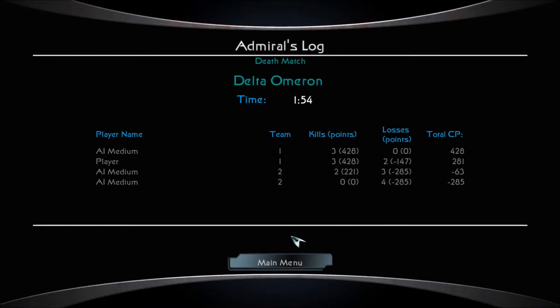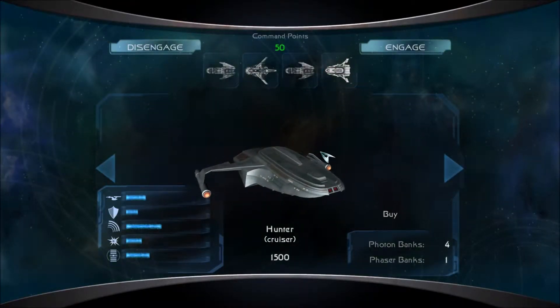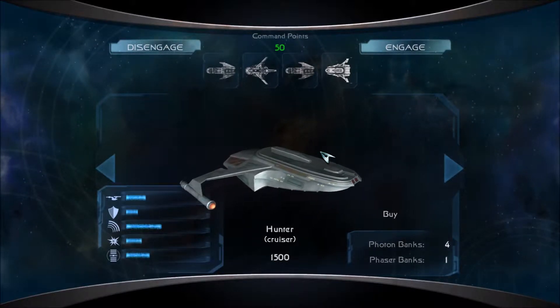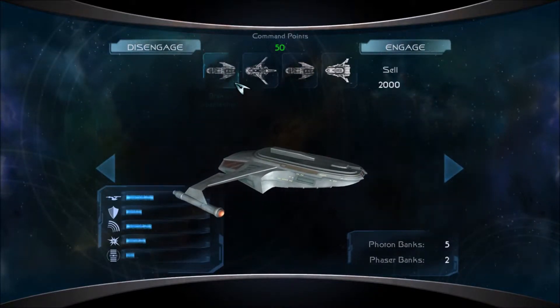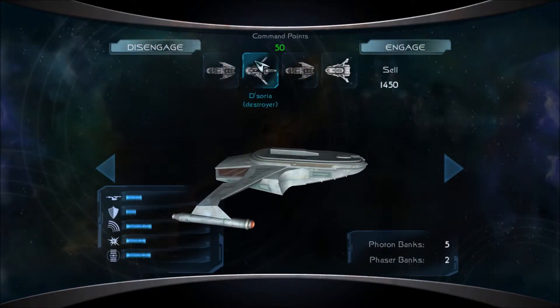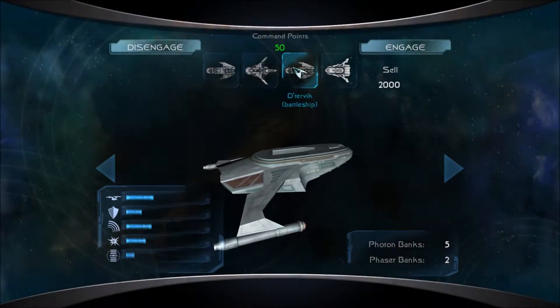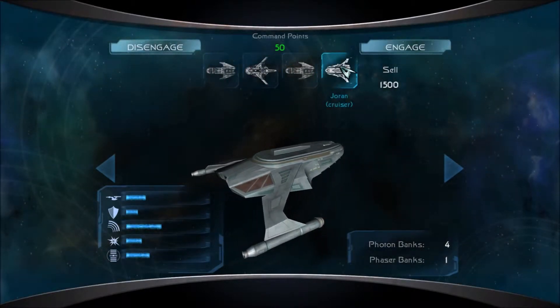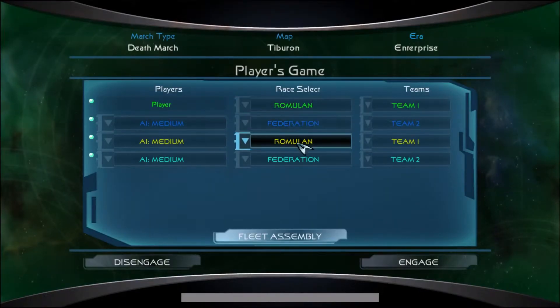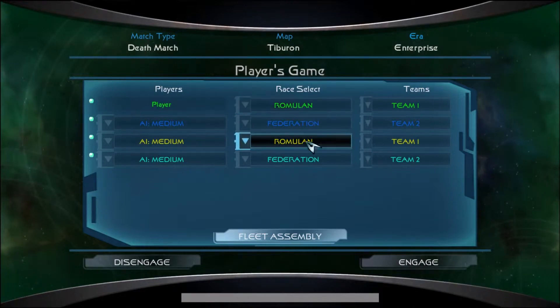I'm going to see if I can get another skirmish set up. Okay, I'm back. We're going to be playing with some Romulan ships in the original Star Trek Enterprise era. Everyone has 7,000 credits — that's actually the max you can get in this game for the Enterprise era. I have one battleship, one destroyer, another battleship, and a cruiser. It's going to be Romulans versus the Federation — we're all even with the same amount of players per team, so it should be pretty interesting.